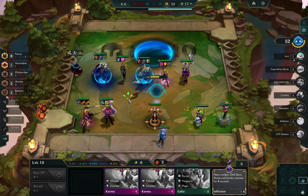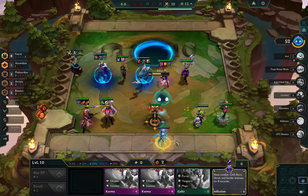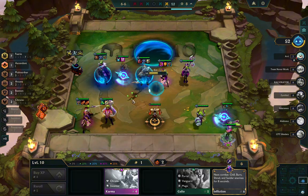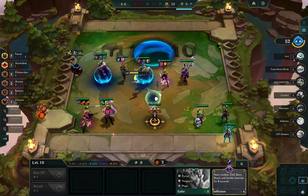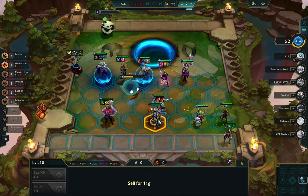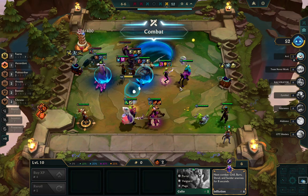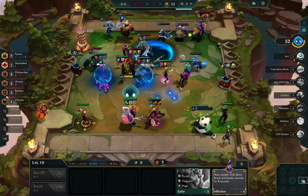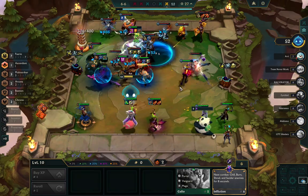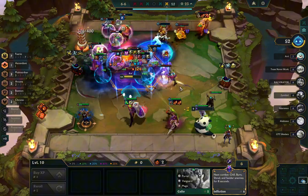I find a charm that costs one gold too much — very sad. Since I found a charm that cost too much I just go ahead and play Chrono because I assume Chrono will be a bit better. Here I think he moves his Jinx, which wins him the fight most likely. He realized Jinx was the problem — Jinx got stuck on my Rakan — so he ended up losing the other fights.